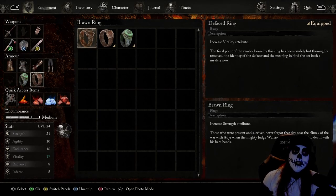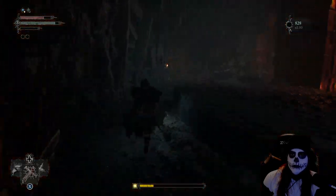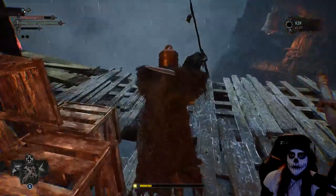Just inside the room where we found him we'll have the Brawn Ring, which is going to further increase our strength when equipped. And moving from that section we'll have another one of those items to collect as well.